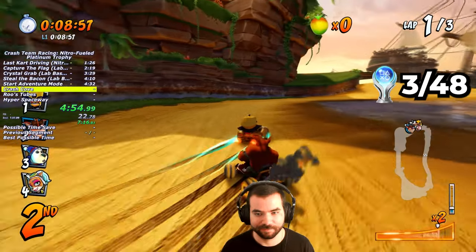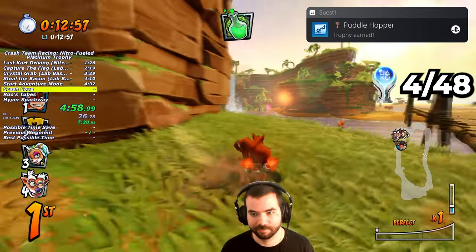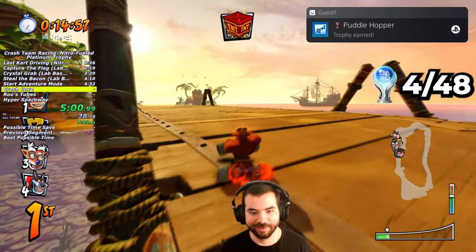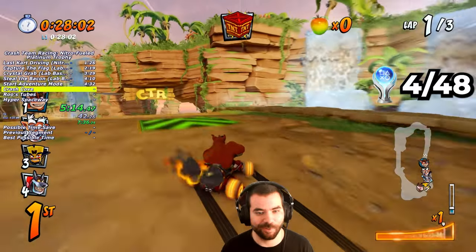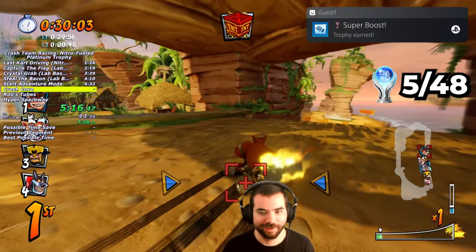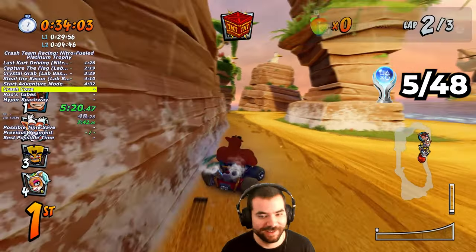The Adventure Mode starts with Crash Cove. By performing the shortcut, I receive the Puddlehopper trophy. Later in the course, I perform a mini-turbo while on top of a turbo pad and get the Super Boost trophy. Soon after, I get zapped by my first warp orb and lose my reserves.